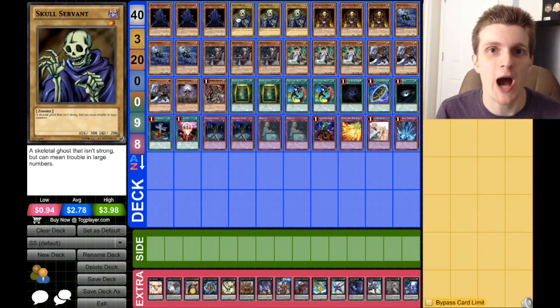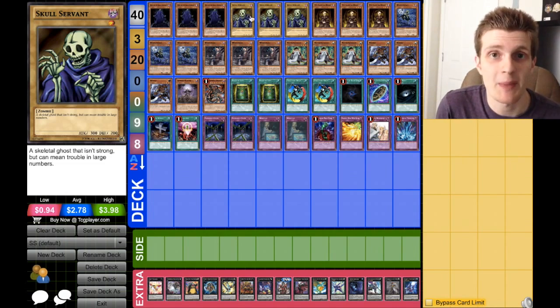Next, we run three copies of the OG Vanilla Skull Servant. He doesn't really do a whole lot on his own, but he's a really important card in this deck, which we'll get back to later.